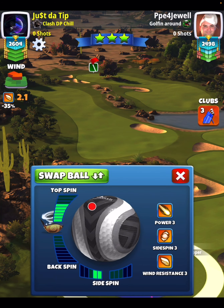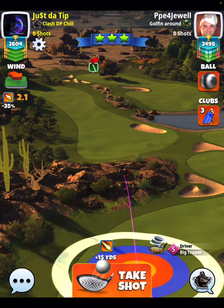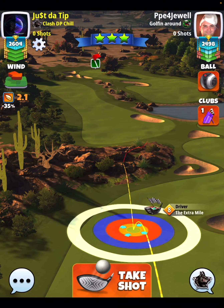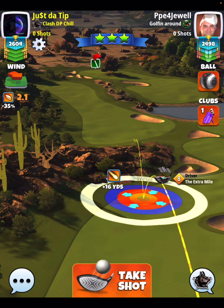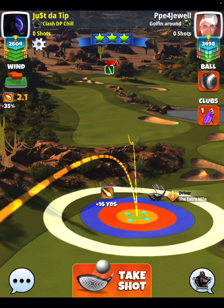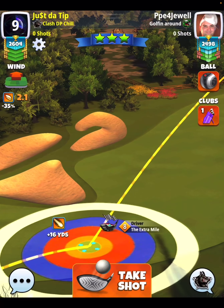You can see the shot getting set up. I did not play it at the elevation I'm suggesting that you play it. I just missed to the right-hand side, and I do believe if I would have played this one minus 10%, that ball would have been in the hole for the albatross. Very good chance of an albatross there. This is a course where there's a ton of drops available.